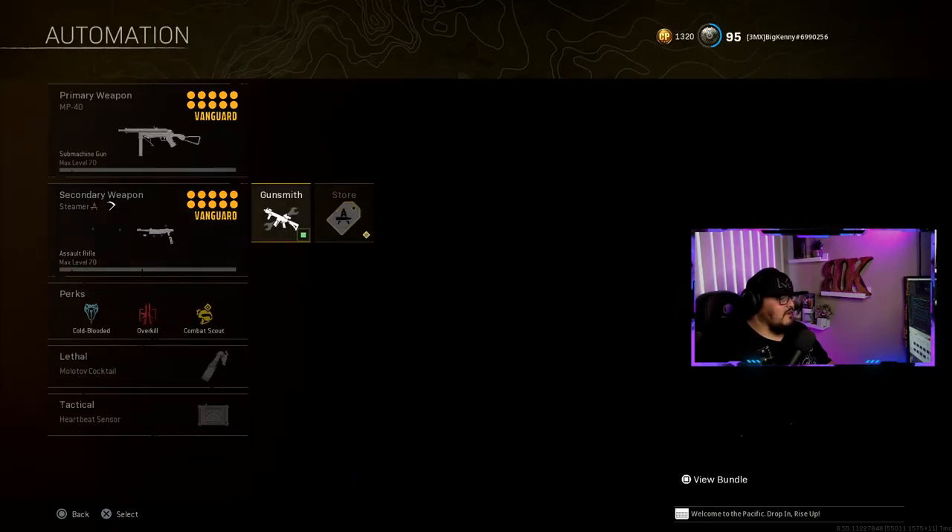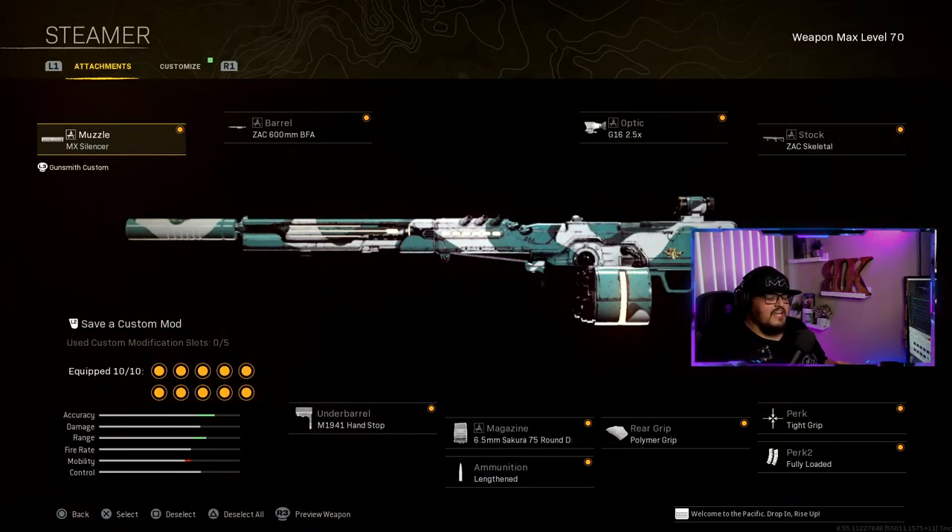The secondary weapon is a gun I've just fallen in love with — the Automaton. Muzzle is the MX Silencer, barrel is the ZAC 600mm BFA, underbarrel is the 1941 Hand Stop, magazine is the 6.5mm Sakura 75 Round Drum, and ammunition is Lengthened.